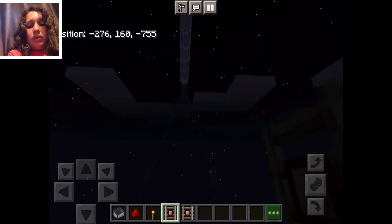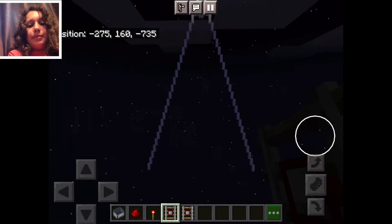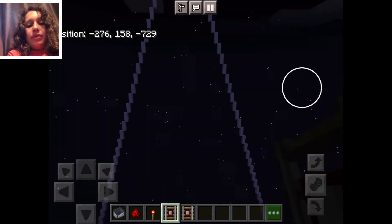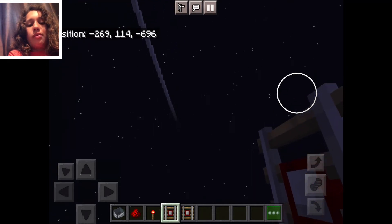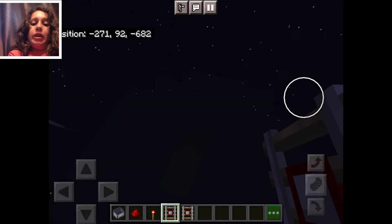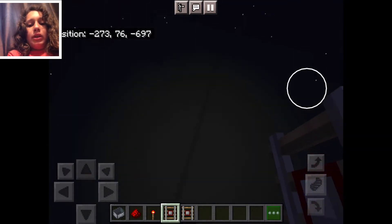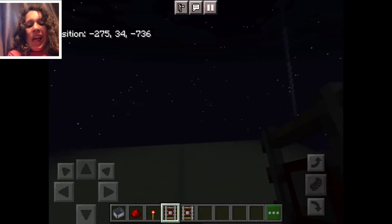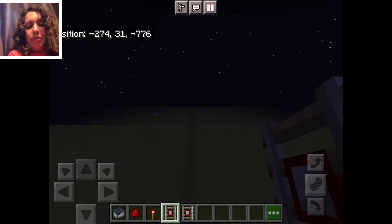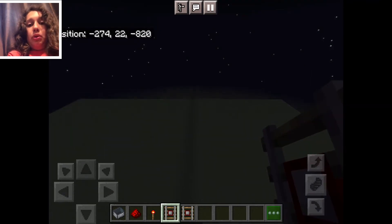All these concrete blocks leading up to it are just cables, or something to suspend it at a high altitude — in reality, 80 kilometers. Here you can see the shadow of the whole thing. It will be 2,000 kilometers long, which is pretty long.